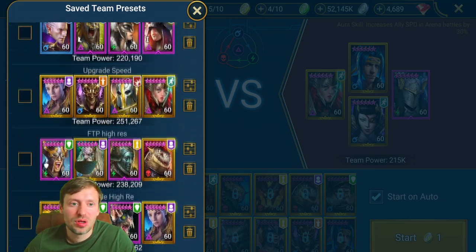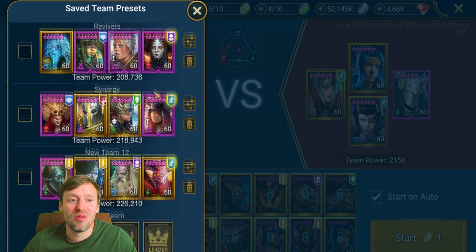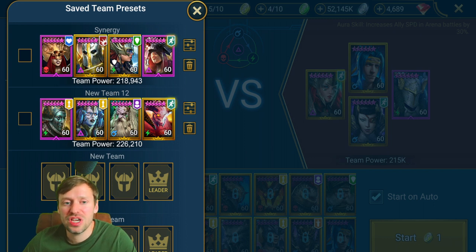So those are the four core defensive team types: Speed, High Resistance, Stall, and Revivers. If I've missed one, let me know in the comments. Now I want to talk about synergy and my thought process when building teams. Synergy is basically champions that work well together — for example Skull Crown and Senacia are sisters: Skull Crown does loads of damage when enemies are above 50% HP, and Senacia finishes them off when HP drops below 50%.